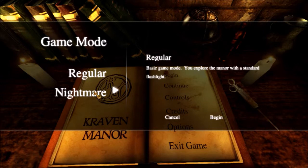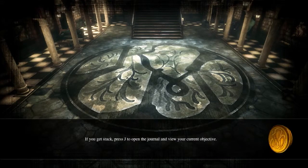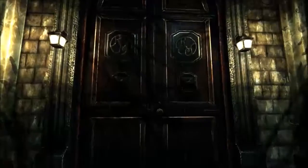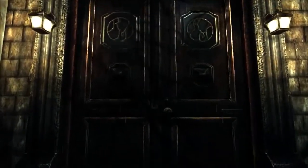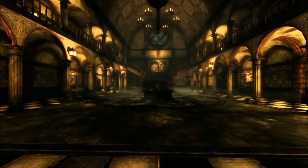Regular or nightmare? I think I'll go regular — I don't want to go with nightmare. If you get stuck, open the journal and view the objectives. Okay, that's perfect. I usually need to know what I'm doing. So where are we, where are we going? Hello. We're at Kraven Manor, I'm guessing. Looks like a nice place. Seems like a nice place.